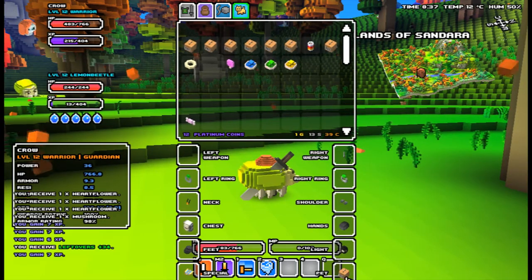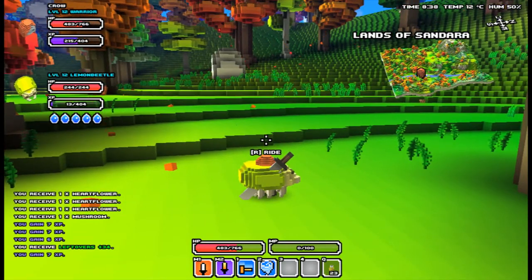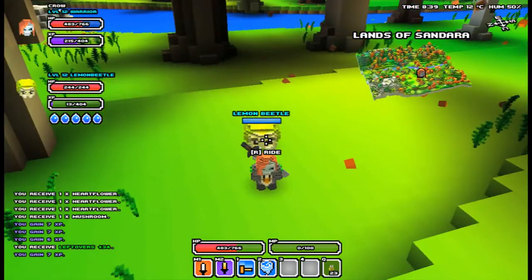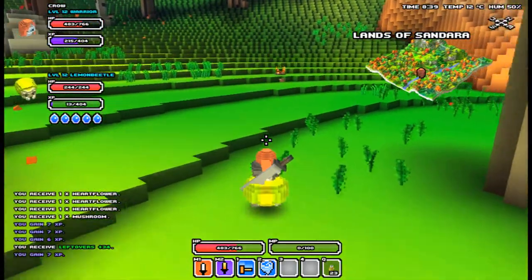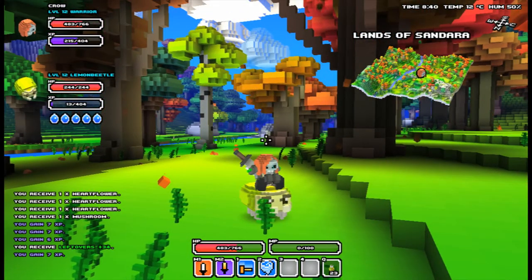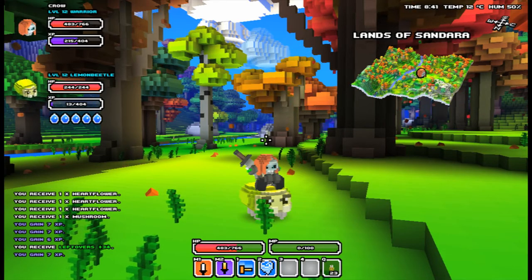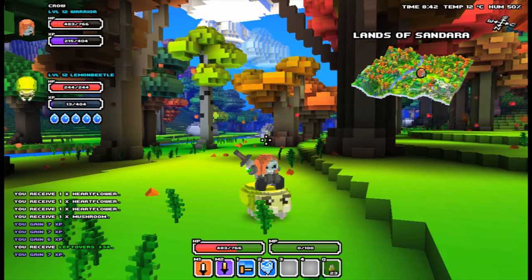A few things about pets: your rideable pets, like this guy, are your melee pets. Flying pets cannot be ridden, and flying pets also hit a little harder, according to what I've read. There are also pets — one in particular I know is a squirter — and it will heal you and has a ranged attack.